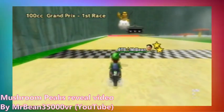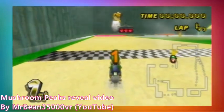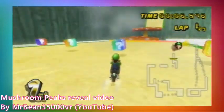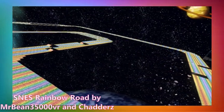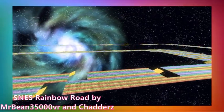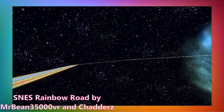Mushroom Peaks was the second custom track ever released, with SNES Rainbow Road being the first. At the time of release, this track was a groundbreaking improvement to custom tracks. There was a reason SNES Rainbow Road was first — at the time, walls could not be put into tracks properly. Mushroom Peaks was the first custom track to actually have walls, and also the first to have bouncy mushrooms. Both tracks made it through CTGP all the way to version 1.03.